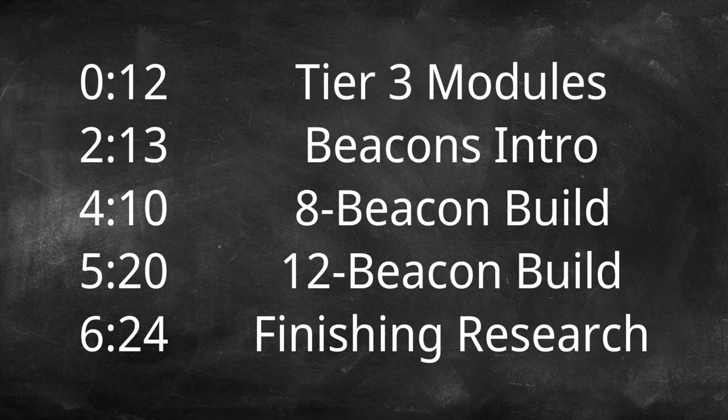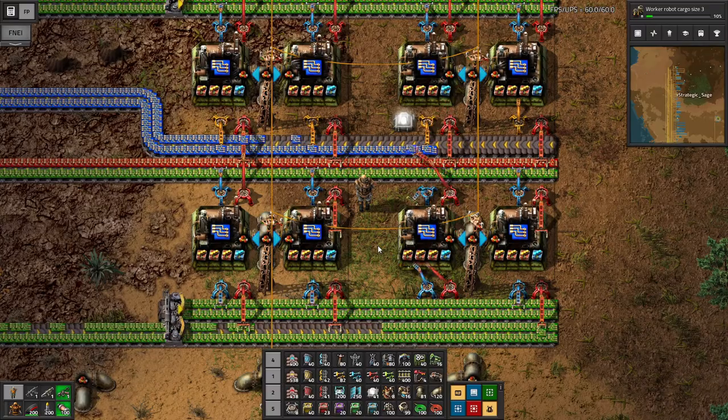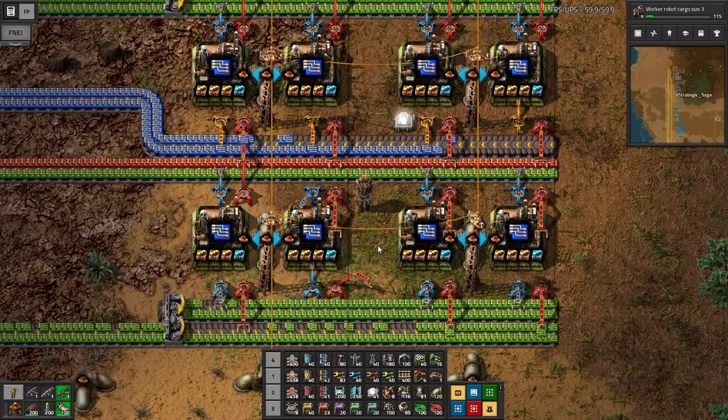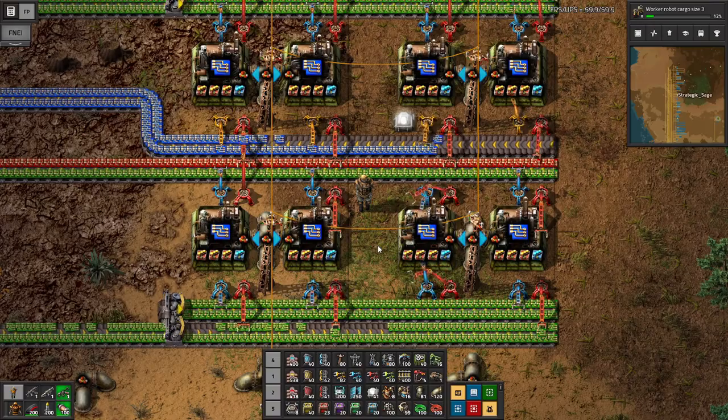Welcome back to Factorio, everyone. On tap for this session, we're looking at late game modules and beacons. There are only two episodes left in the series before we achieve victory, so getting close to the end. Here we're focusing in on the processing units production line again and showing what I think is the most common combination of late game modules to use.